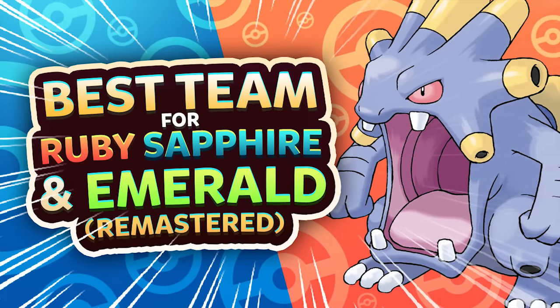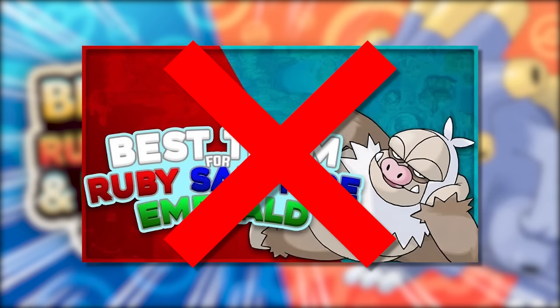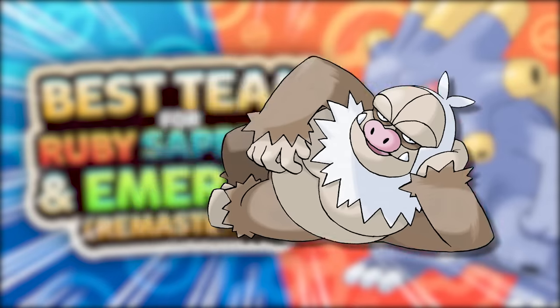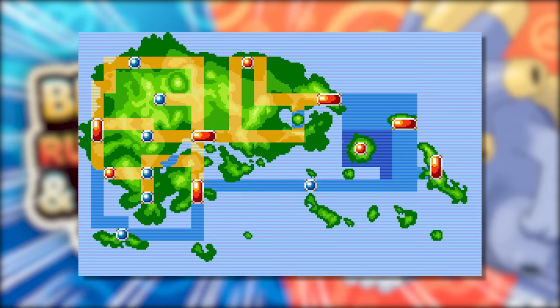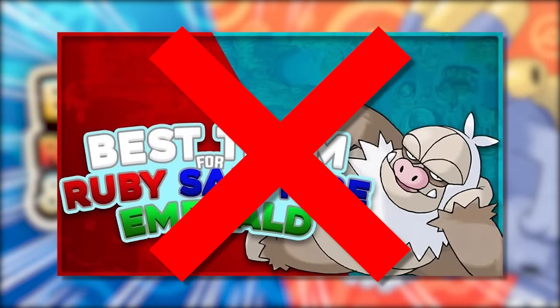I've actually been seeing this request in my comment section quite a bit — the best team for Ruby, Sapphire, and Emerald Remastered. I will be honest, I kind of forgot I made this team so long ago. The original one turns out it was kind of lazily made, so hopefully today I can fix some things. Some Pokemon just didn't belong on there, so we're going to be replacing some Pokemon with some new ones. The last best team for Generation 3 Hoenn was bad — we're mastering it today.